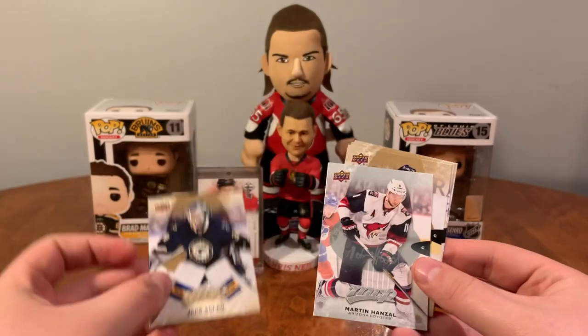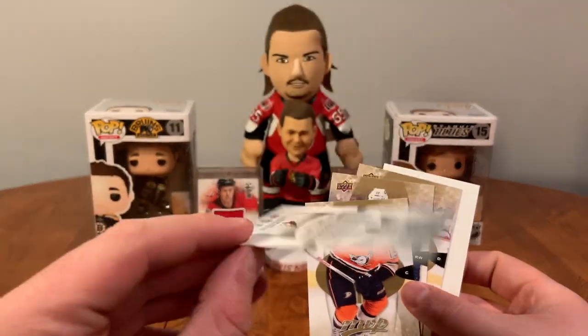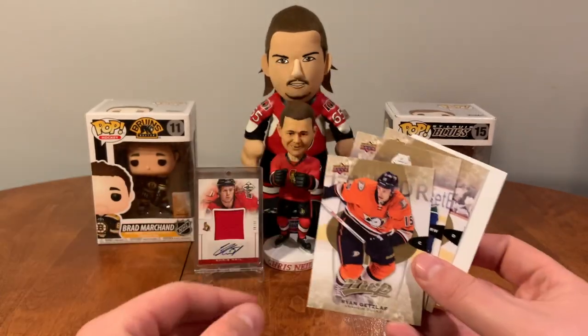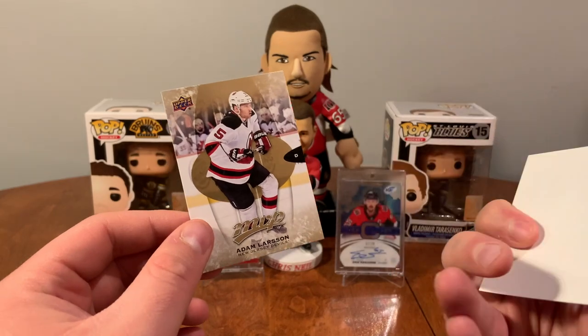Got Jake Allen, a silver version of Handzus — I guess the silver parallel. Getzlaf, Barbashev, Larsen, Biefer.